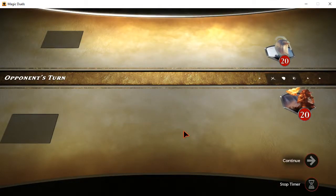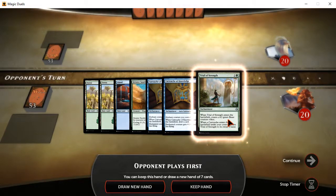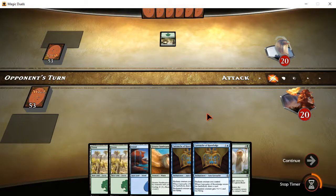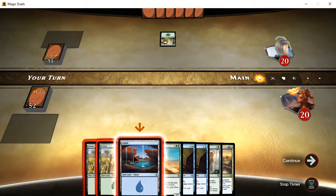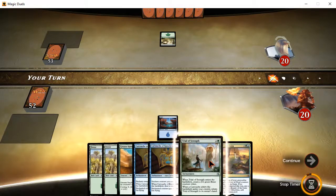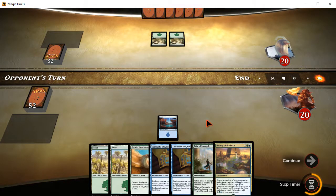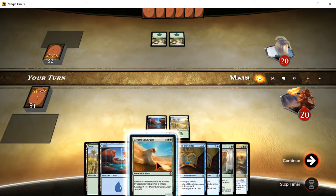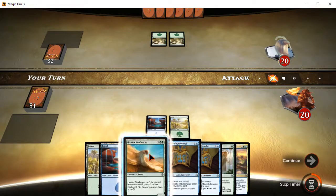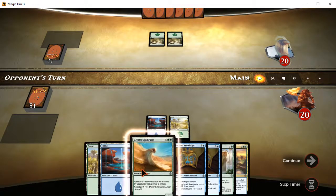So, Naheb versus Trial of Strength. That's a fair start — I can kind of go with that. I can build with this. It'll be a slow start, but it'll be a decent start. I'll pop an island there because I have a few things that might be able to work out. Bounty of the Luxa is interesting — it's a gift that keeps on giving, and I might be able to play it soon. I'm not going to cycle the Sandworm — I'm going to keep him, at least for a while. He's pretty big and he'll possibly come in handy later.